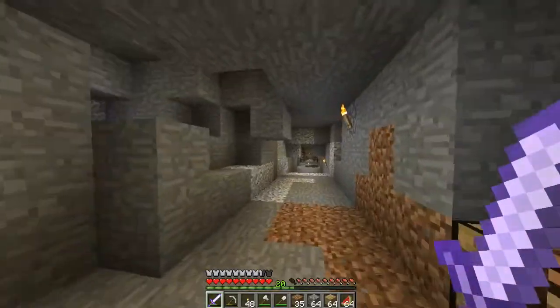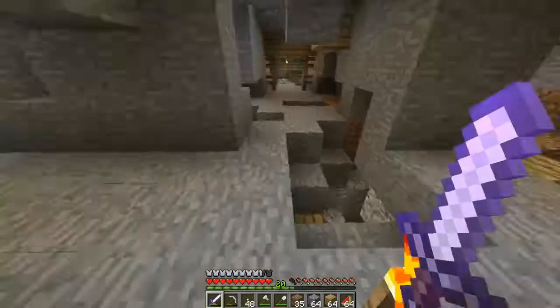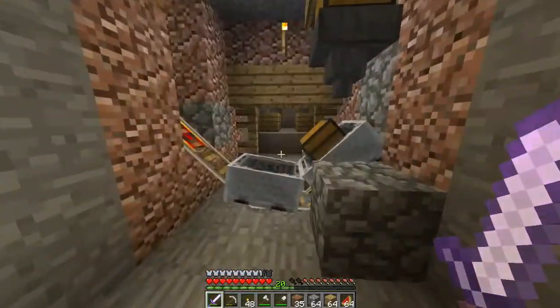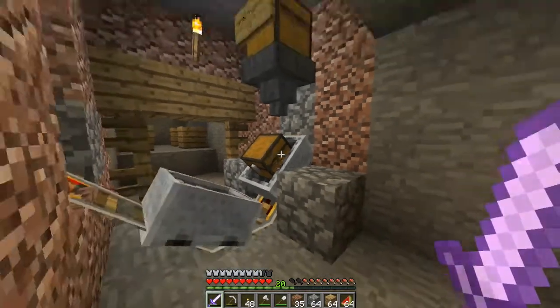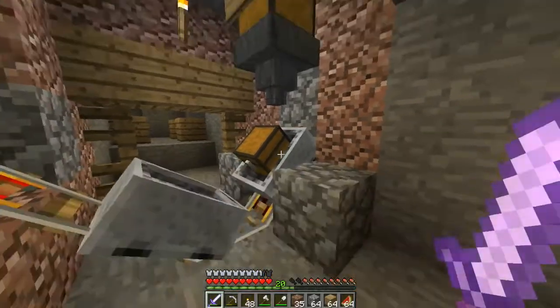Here we are. So we've cleared out a bit of this mineshaft — it's actually huge by the way — and it's also being mined by the whole community, so it's incredibly messy, but we've done our best. This is like the base station, as it were. We already have a chest minecart down here, and that's already here for a specific purpose. This says 'cargo drop off'.